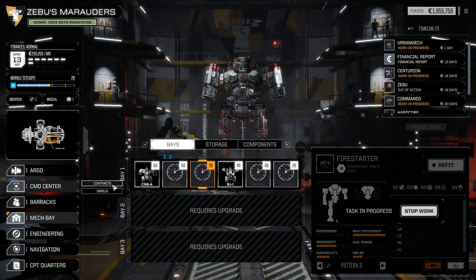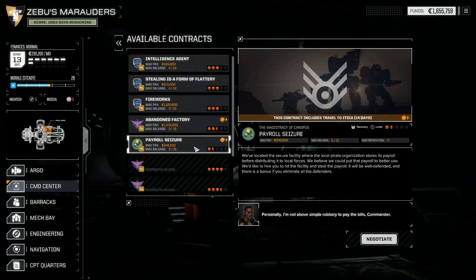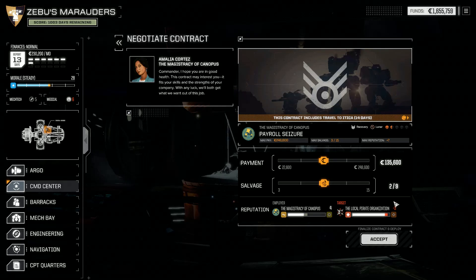We do have a contract we looked at at the end of last episode — the Payroll Seizure. They've located a secure facility where a local pirate organization stores its payroll before distributing it to local forces, and they believe they could put that payroll to better use. They'd like to hire us to hit the facility and steal the payroll. We're not in very good standing with the pirates right now anyway, so we might as well double down. For this one I think we'll go for maximum payroll, minimum salvage just to make it worth our while. It is a travel contract so they'll also pay for our travel.